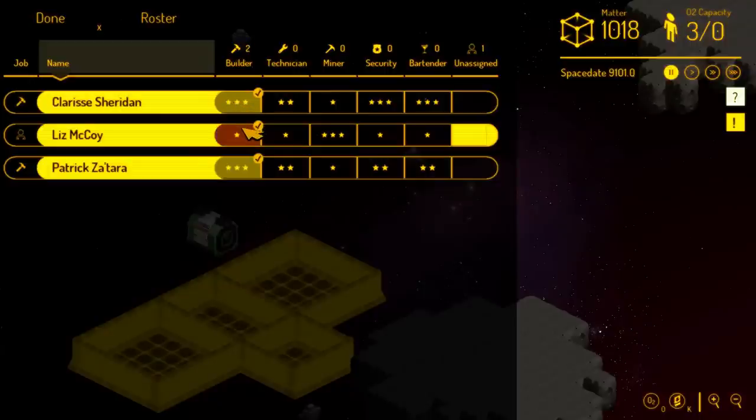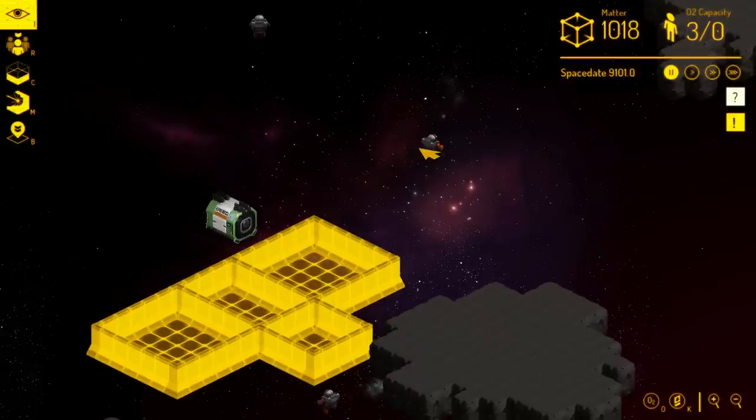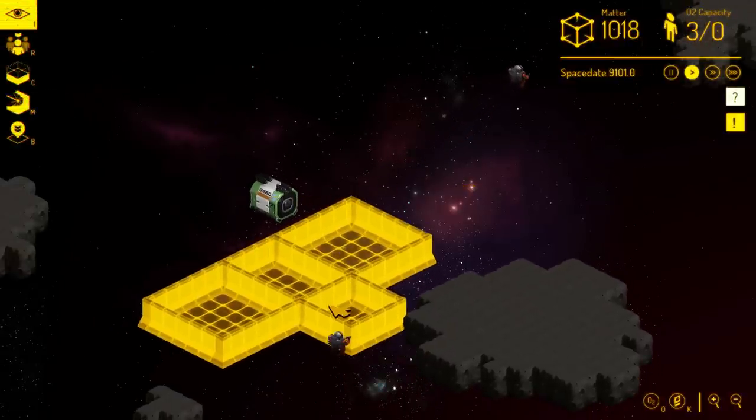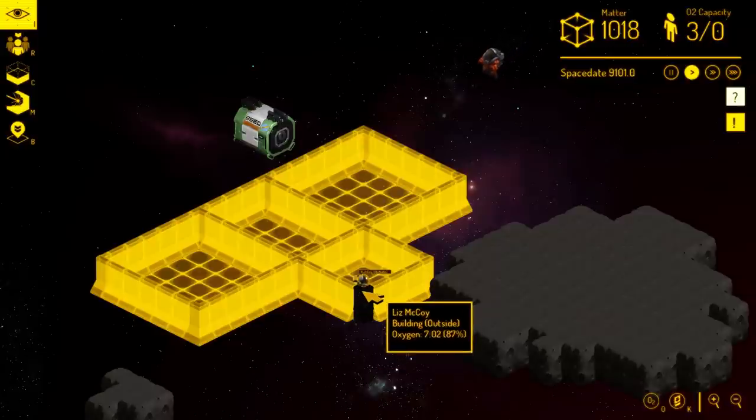At the beginning here we don't have anything for people to do except build, so that's what we're going to assign them to. I've opened up the roster screen — this is a global view where we can see all three of our people and a star rating for what different people are good at. We've got two three-star builders and a one-star builder. Let's assign them all to builder duty, change them over, and then unpause time. These people will quickly see that they have builder tasks to perform and they'll start doing that.